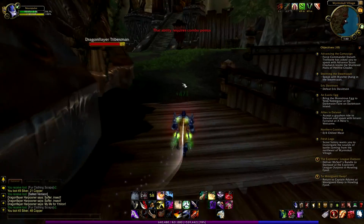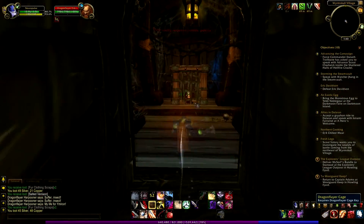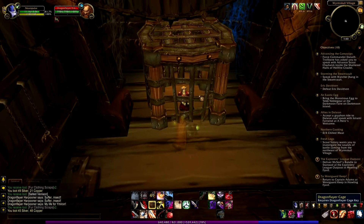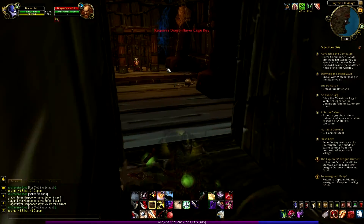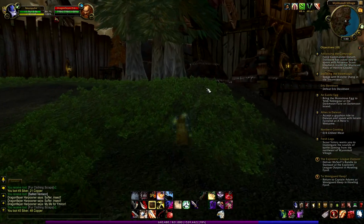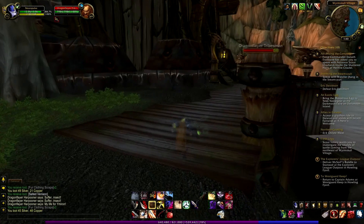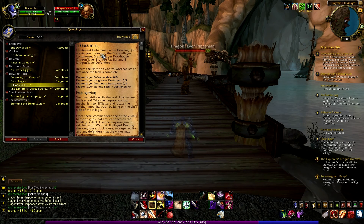Maybe I don't need to kill them. Maybe I need to go inside the building and do something inside. There is a prisoner here — a pretty princess in a cage. But I need a key to open it, and I think I did that quest a few episodes ago, so I don't need to do it again. So how do I do this quest? The name of this quest — yes, this is it. Lieutenant Icehammer wants me to destroy the Dragonflare Longhouse, Doghouse, and Storage Facility, and kill 8 Dragonflare Defenders.